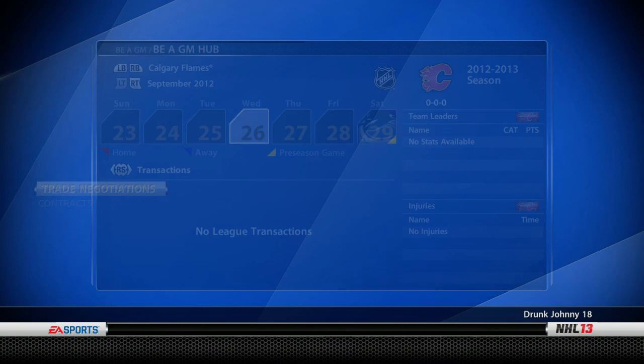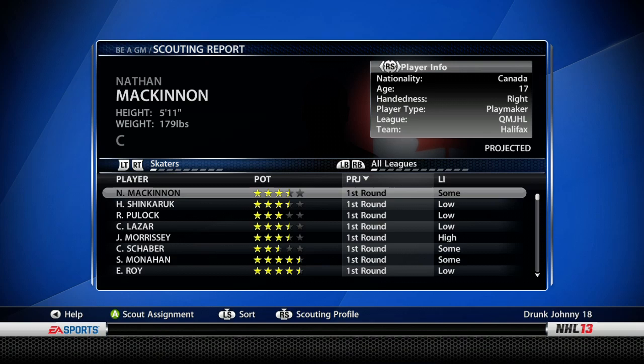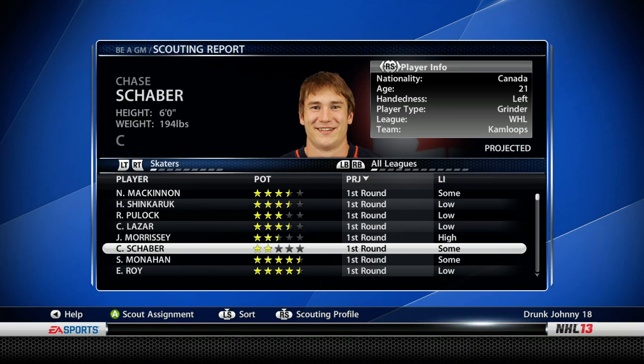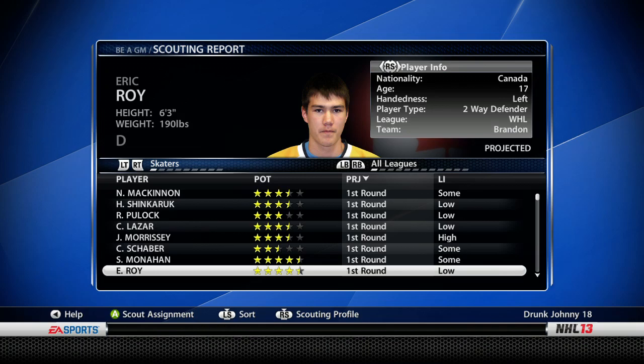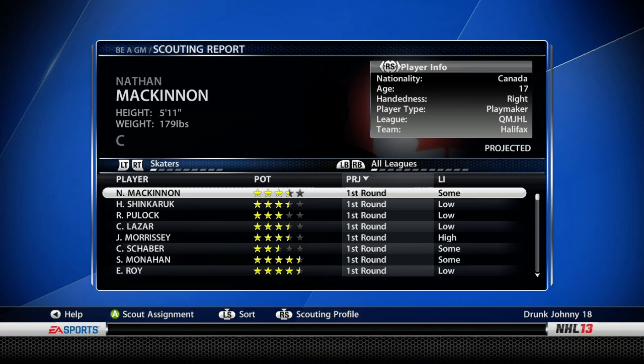Before doing anything, I want to explain everything in these first few videos. Going to the scouting report — my goal is to be in the top three for draft picks. There's a lottery so it can change, but I want to be top three. The scouting report shows McKinnon, Shinkaruk, and others. They haven't updated the roster, so guys like Yakupov are in the same draft class as McKinnon. This first-year draft class is actually stacked — McKinnon would probably go first overall.